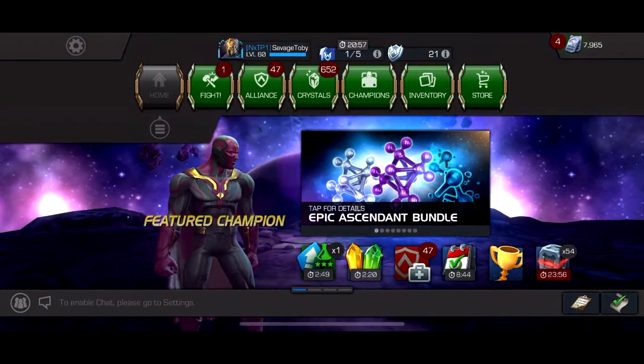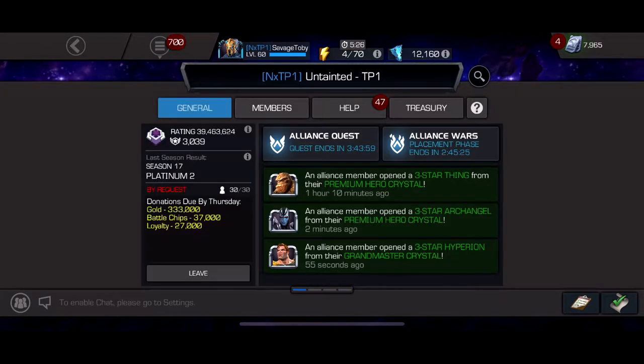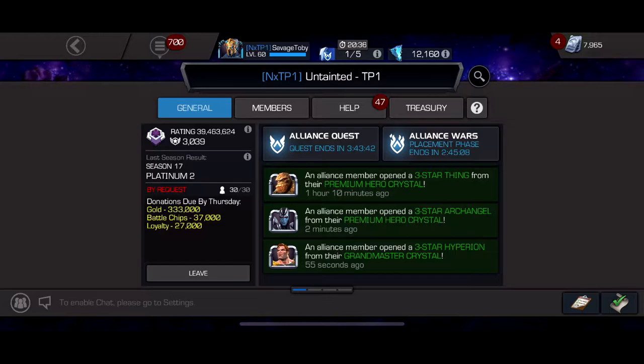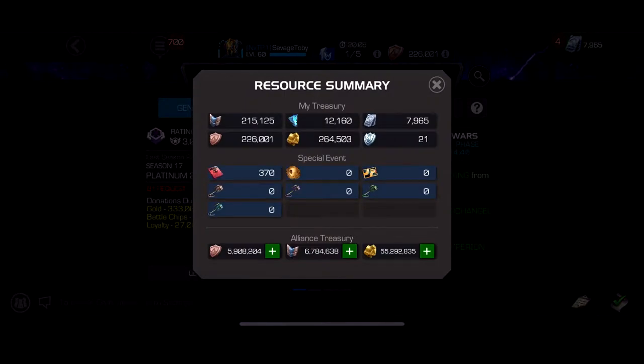The second issue is a very big issue. If you go to my Alliance, you can see donations due by Thursday: Battle Chips 37,000, Loyalty 27,000, Gold 333,000 — so like a third of a million gold. In this game that is a problem. Unless you're a whale who buys Cavalier crystals like they're candy, you have this problem. Back in the day I always had issues with gold, but the second they added the gifting crystals and the Cavalier crystals, some people are fine — they've had like 40–60 million gold. If you're not a massive whale, you just basically struggle with gold.